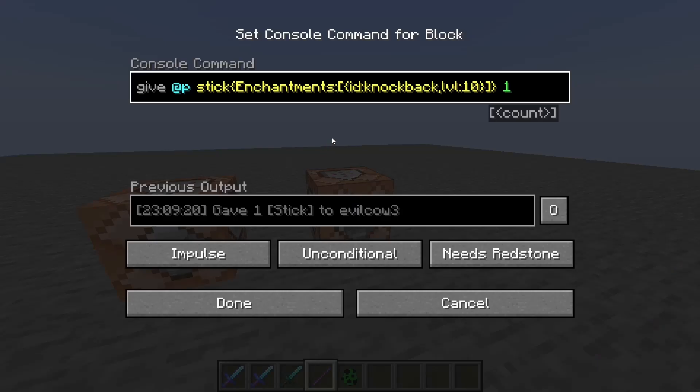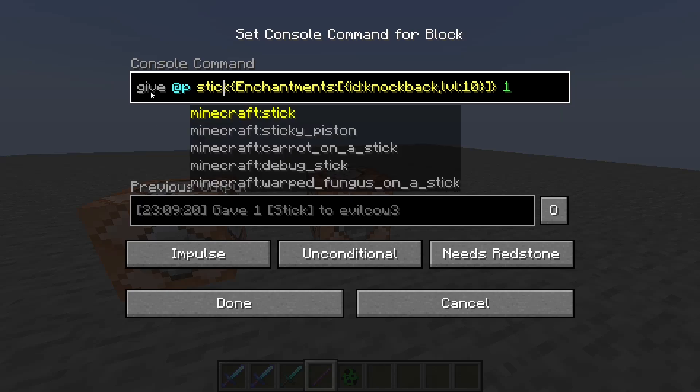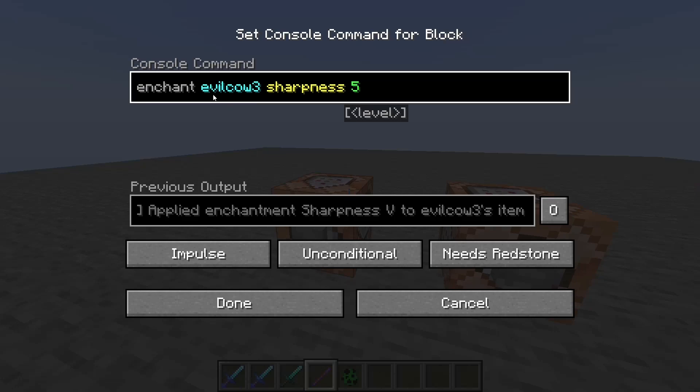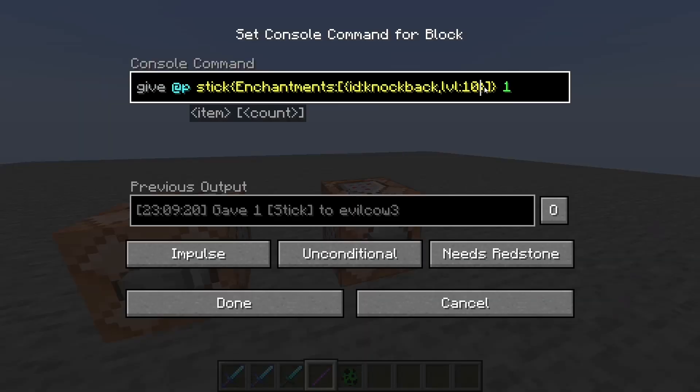I suggest using the give command if you want a very specific item, and using the enchant command if you're in a survival world and quickly need to enchant an already existing item. Additionally, you can stack multiple enchantments and use different levels.